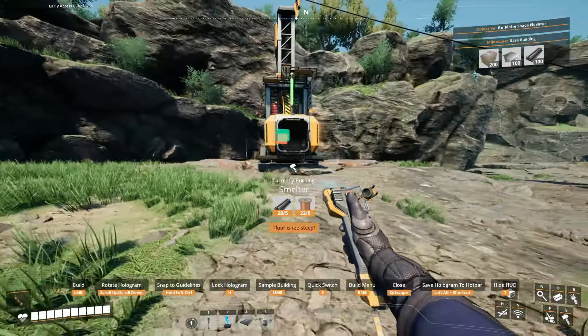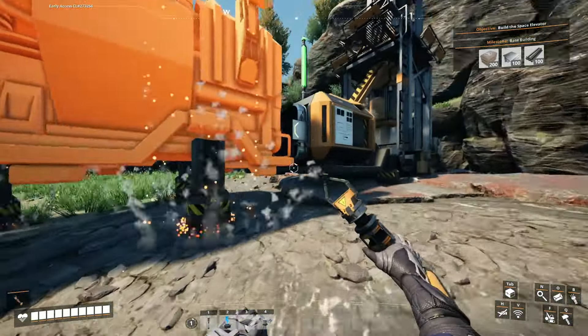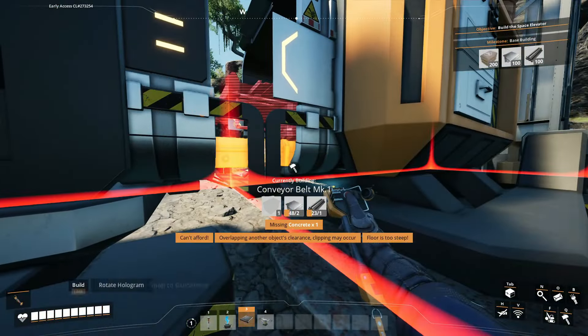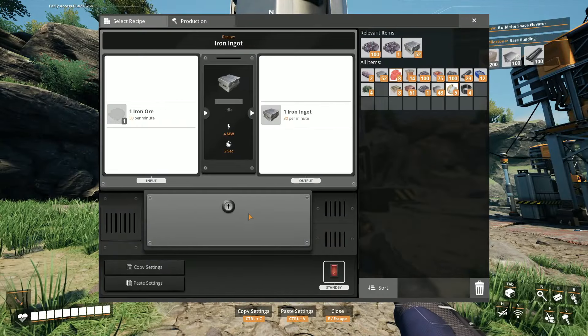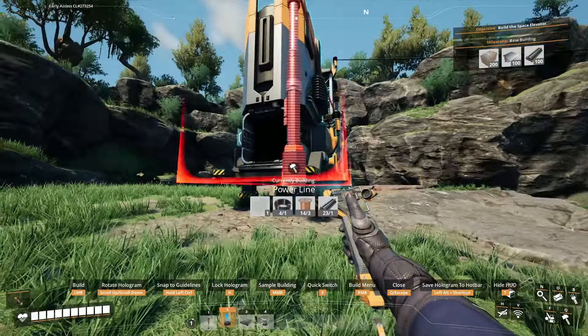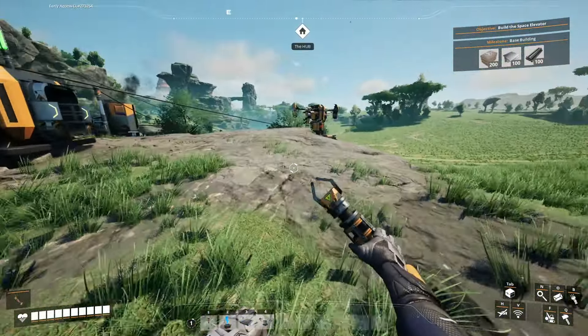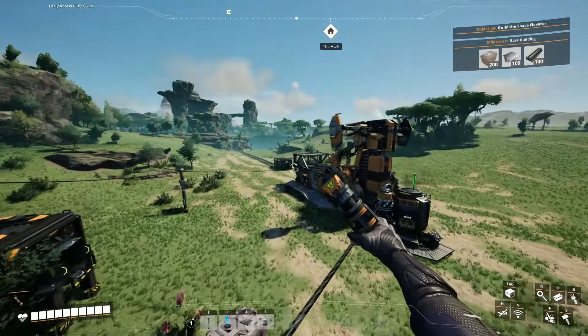I need a constructor. I think this is correct — putting it right here. The smelter will make iron ingots just like this, and I do need to connect up the power. Concrete is the one thing holding me back.